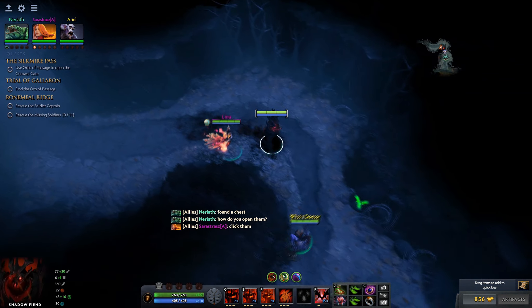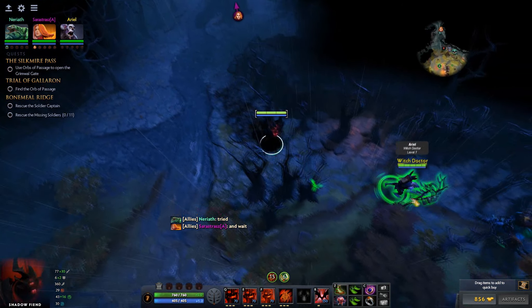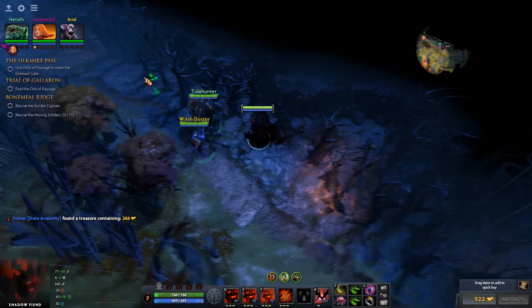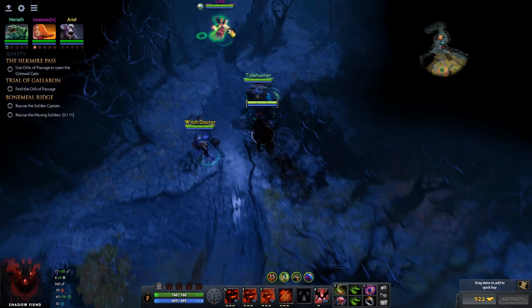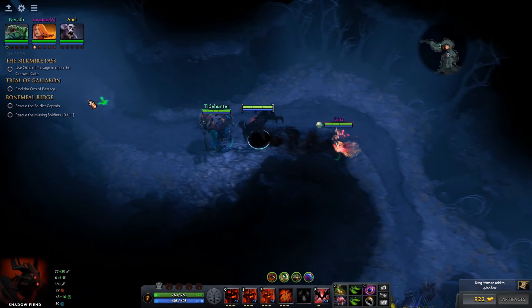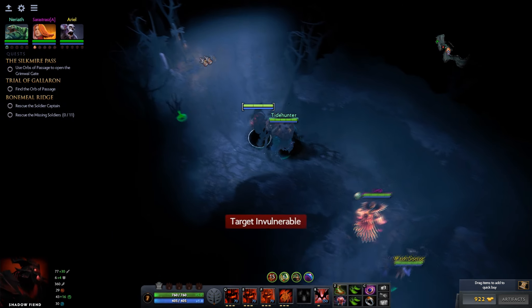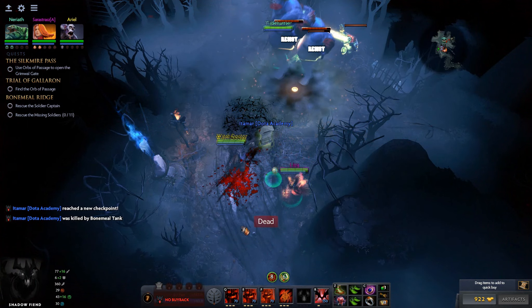How do you open it? Where did he find it? Do we all need to be here maybe? Maybe he just doesn't know how to open the chest. Let's go back up and see what we can do. The items we have are pretty early game really — it'll be interesting to see how long until we can get better items. We've reached a new checkpoint, we're in Mount Ridge!